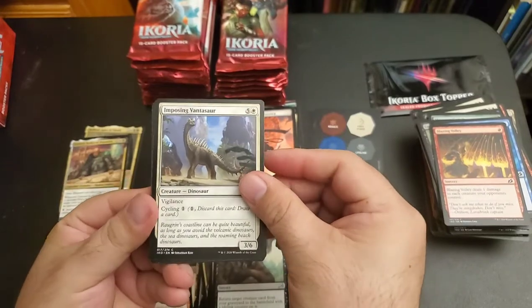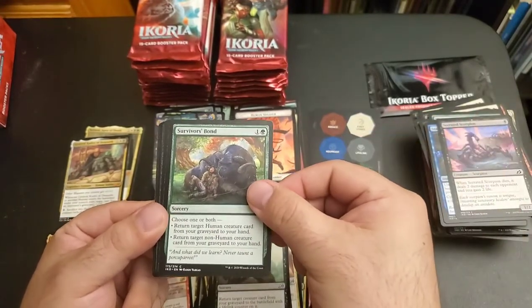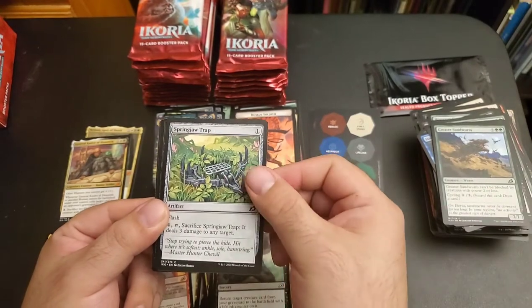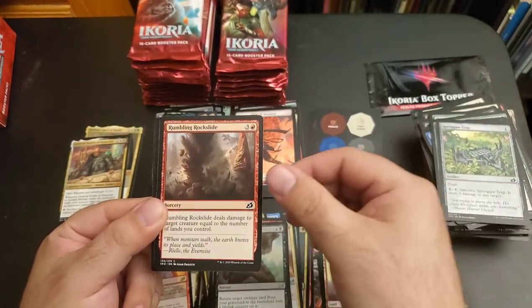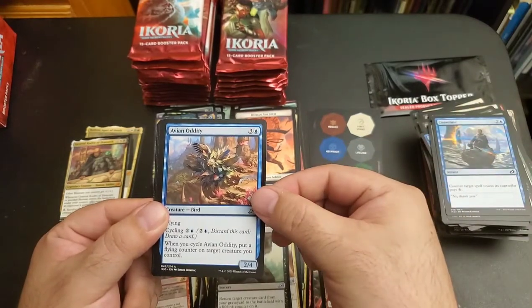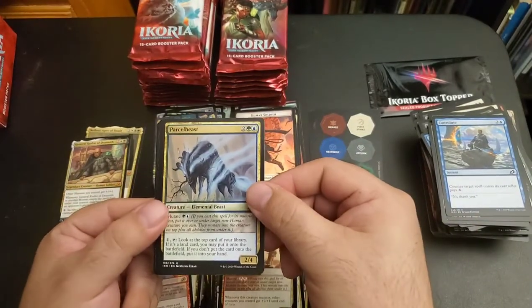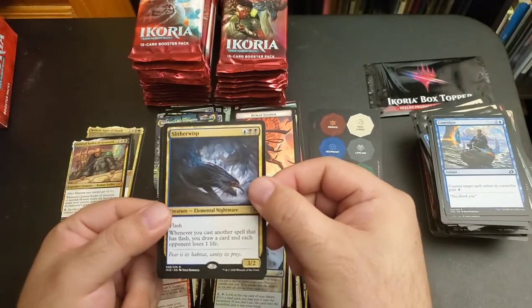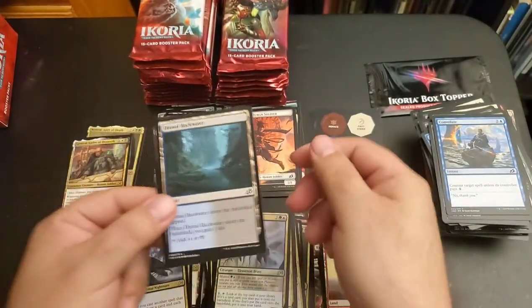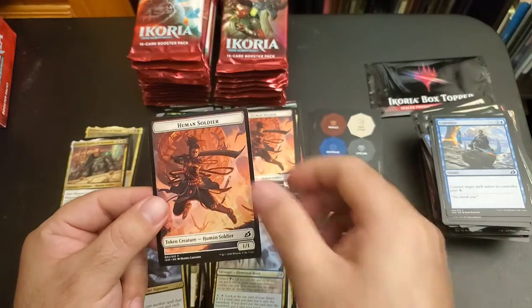Imposing Vantasaur, Startling Development, Serrated Scorpion, Survivor's Bond, Memory Leak, Greater Sandworm, Spring Jaw Trap, Rumbling Rockside, Convolute, Avian Oddity, Regal Leosaur, Parcel Beast, Slither Wisp, Serrated Scorpion, Dismal Backwater, dual lands, and Human Soldier Token.